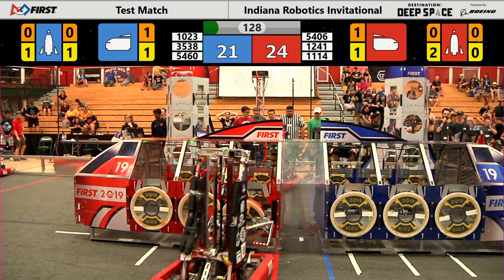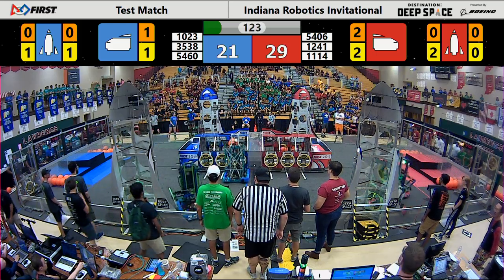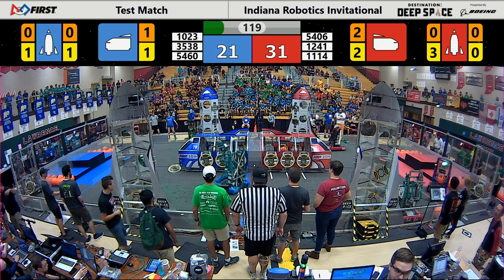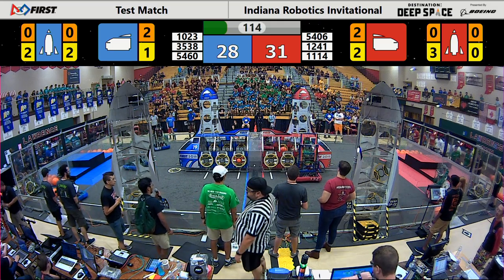Grabbing a hatch. 13, 23 going for a hatch on the rocket left, as does 254 on the rocket right. 35, 30, 53 — or 33 is going for a cargo. And now a hatch. 12, 41 on the red side.